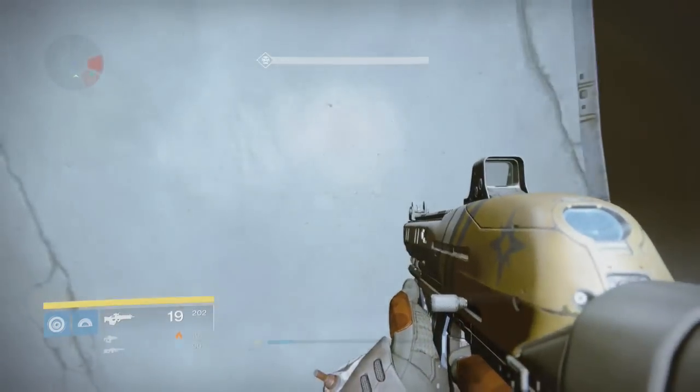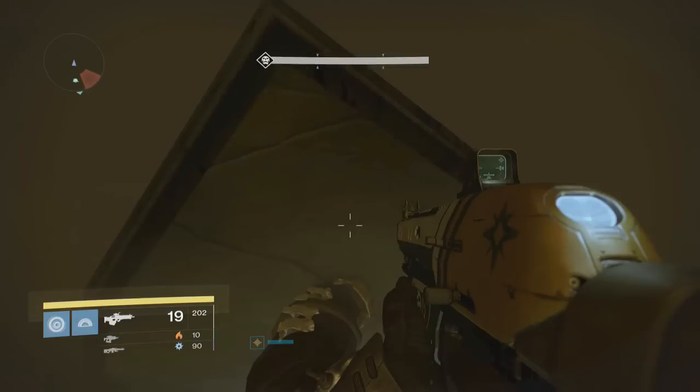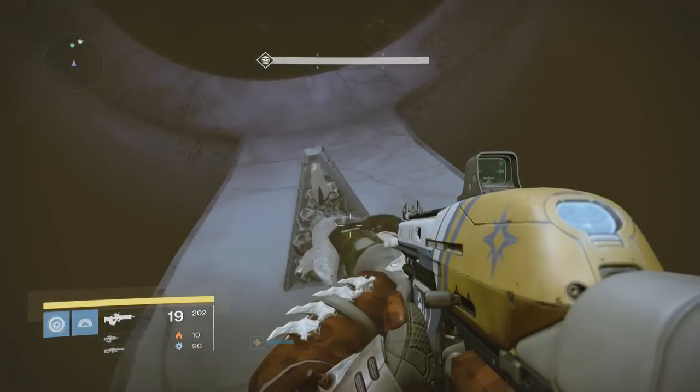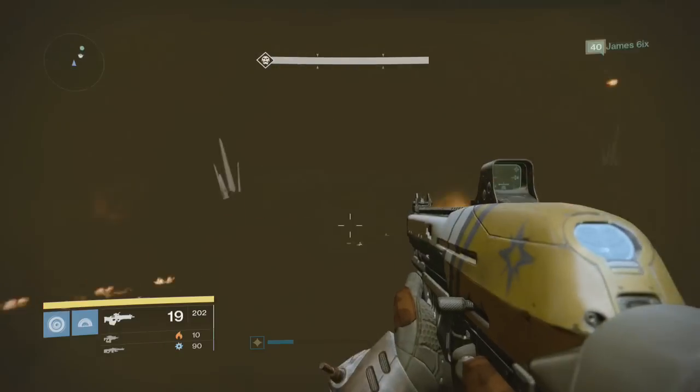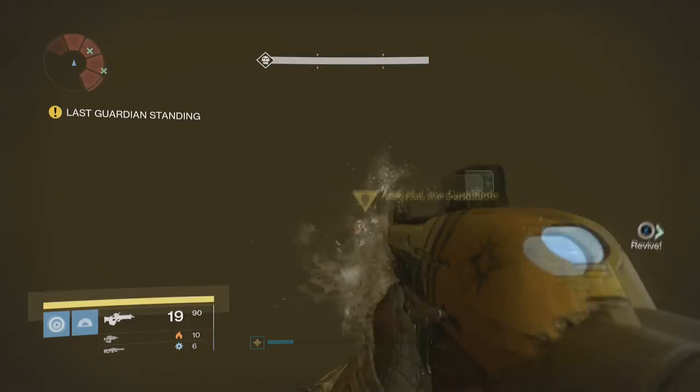And after a while, once you finally get onto this location, both your teammates can die and Alakhul will not hit you. Since there's only Thrall in here, they can't do anything, so you're pretty much golden. You can just stay up here and pick him off until he dies.